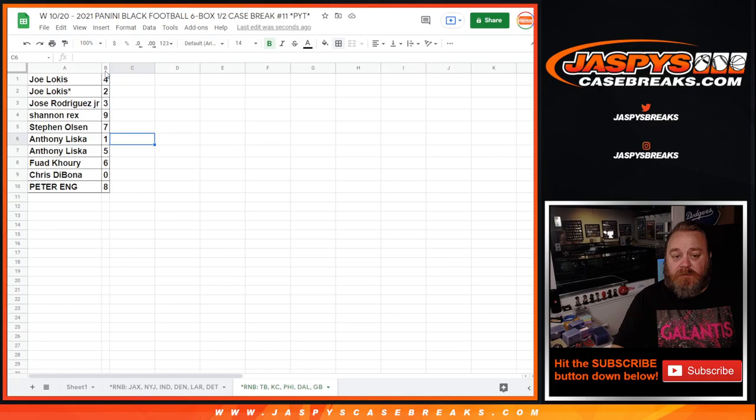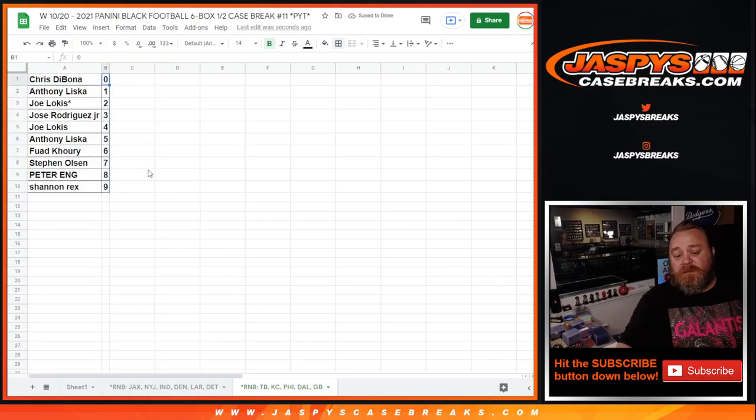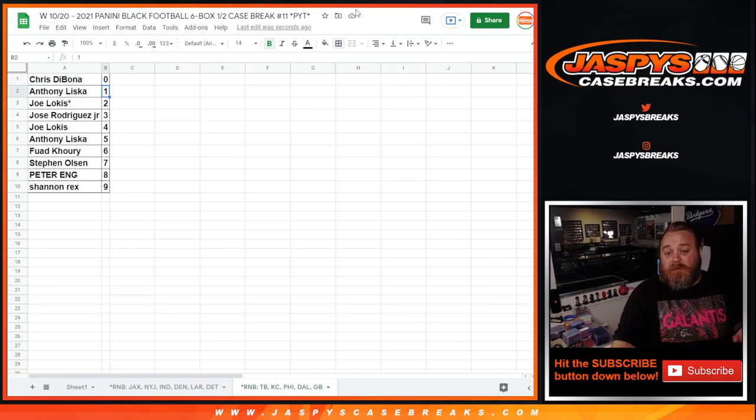Let's sort that by number. Chris Dabona with 0 gets any and all redemptions for these 5 teams — Tampa Bay, Kansas City, Philadelphia, Dallas, and Green Bay — even known 1-of-1 redemptions. While Anthony with the 1 spot will get any live and in-person 1-of-1s. That's the random number block randomizer.